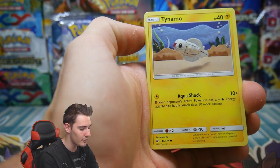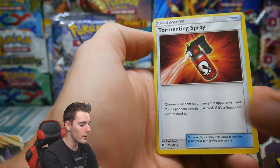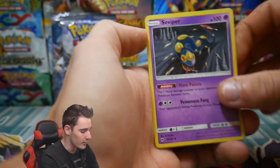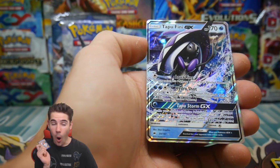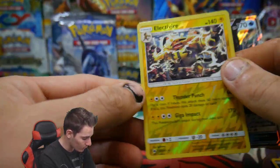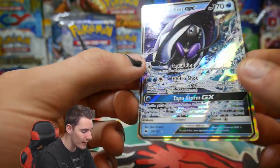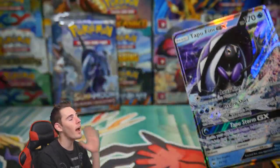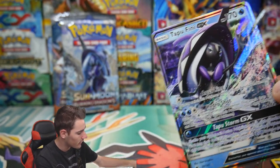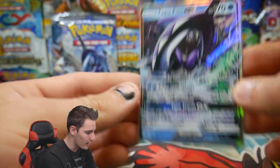Let's see if we can get the Charizard. We have a Tangela, a Tynamo, a Crabrawler, an Inkay, a Ledyba, an energy, a Tormenting Spray, a Lana again, a Seviper, an Electivire, and a Tapu Fini GX — and that's a rare reverse holo right there! We got a Tapu Fini GX in all of its water type glory, that looks absolutely amazing. Let's get a sleeve on that right now. Thumbs up if you guys like that card.